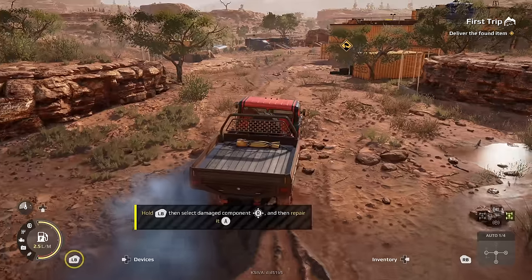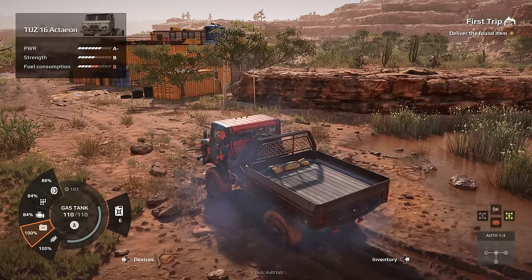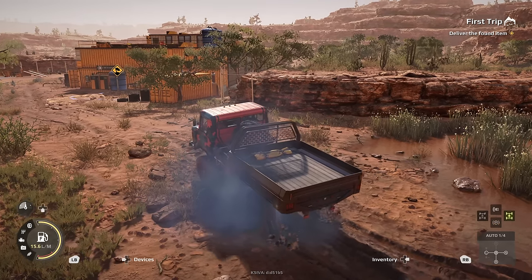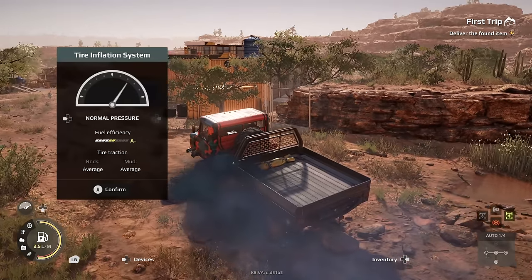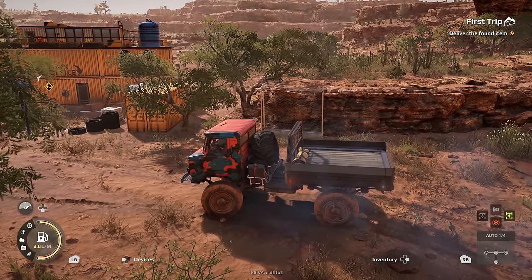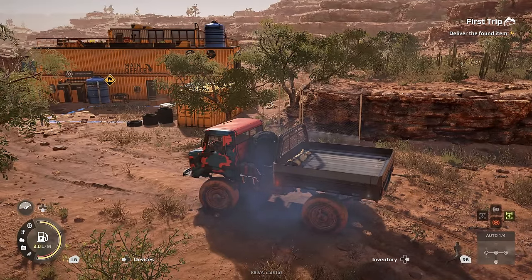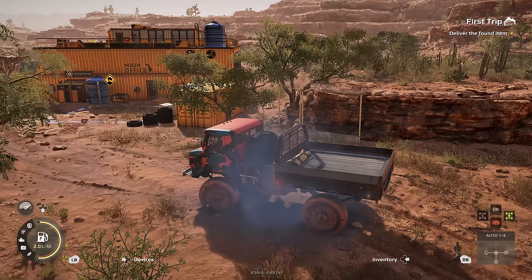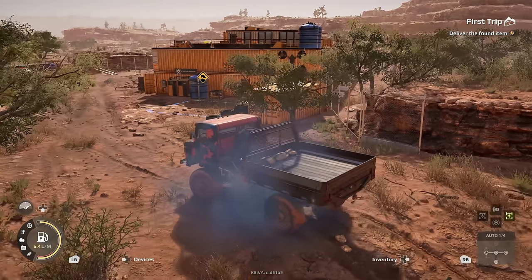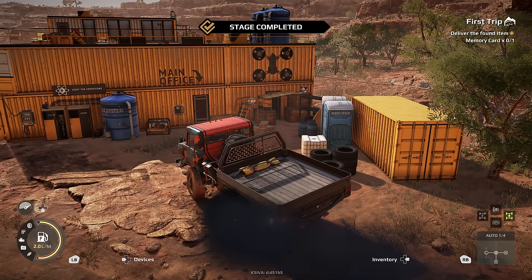If your vehicle is damaged, use spare parts to repair. Use all those spare parts — can't do the tires though. Good to know. If you haven't seen anything like Alaskan Truckers — I think that's the show — where they have a tire coming off the rim, they use a really sick technique with lighter fluid to basically get the tire to suck back onto the rim. It's so weird, but when you see it, it'll blow your mind. Those little techniques could save your life in conditions like this.